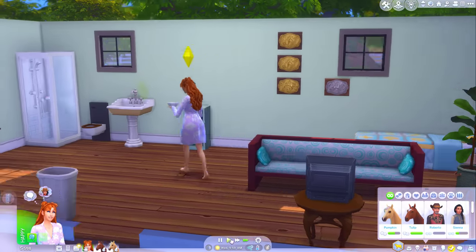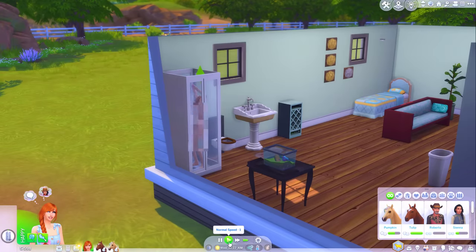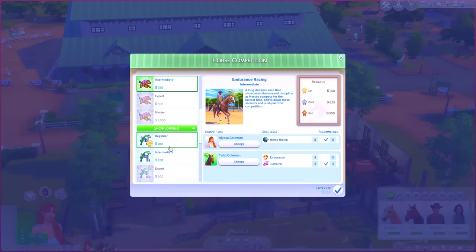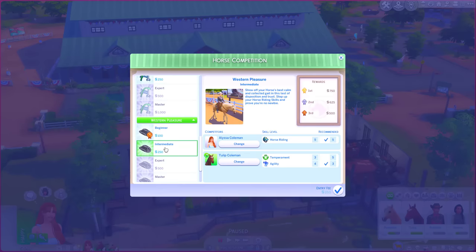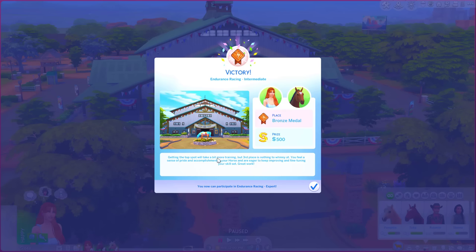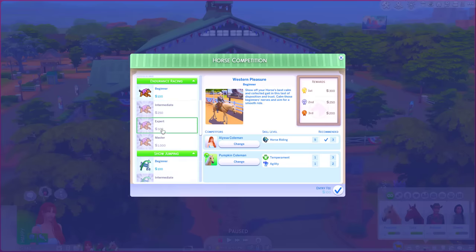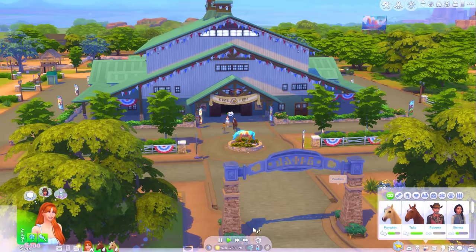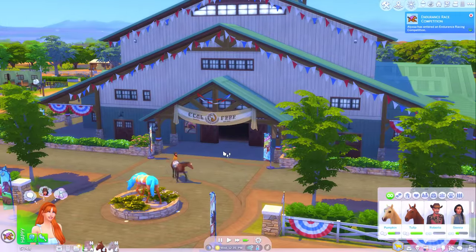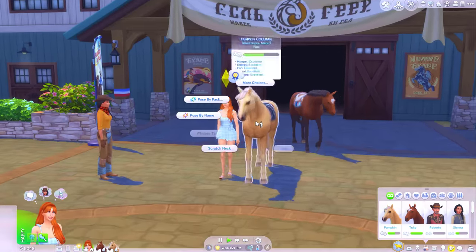The sink is broken - maybe we'll repair it when we get back. We'll take Tulip, we'll take Pumpkin. Enter competition. Endurance we could do quite well on, we're only one point off. Show jumping we're two points off, and Western Pleasure we're two points off, so I think it's going to have to be Endurance. Good luck, Tulip! We placed - we got bronze, we earned 500 simoleons, so we've doubled our money. Let's see which one Pumpkin's better off doing. Let's just get her used to the competition environment and see how she gets on. I'll be amazed if she actually places - we only got her yesterday. Oh wow, she got first place! She made even more money than Tulip did. Well done, Pumpkin, you deserve a hug.